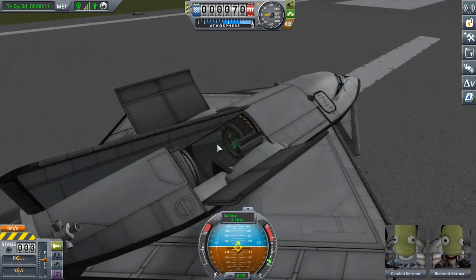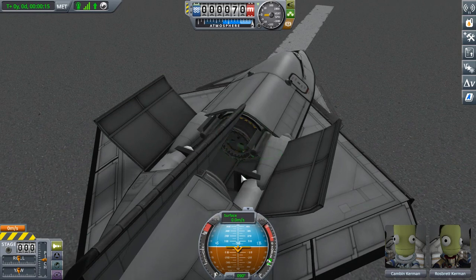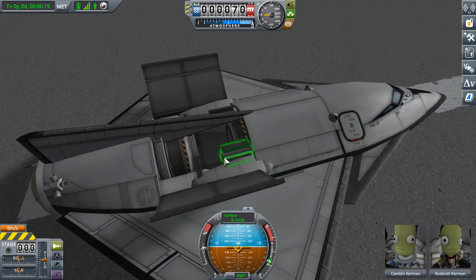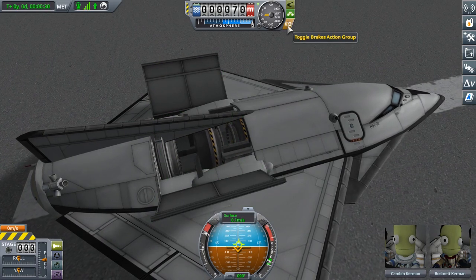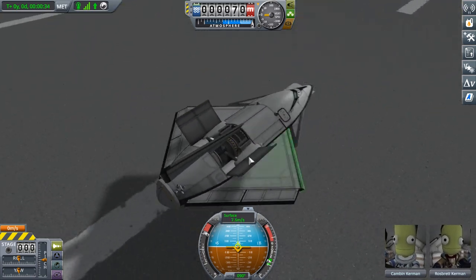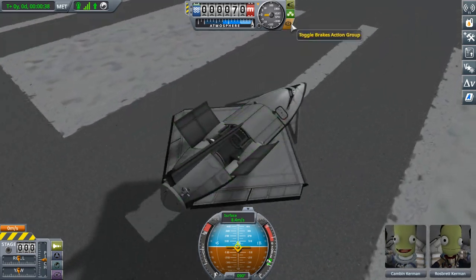They don't produce a whole lot of thrust by themselves, but when you stack up a whole bunch of them at once, you actually end up with quite a bit of force. This one actually has two rams: I have the main one for throttle, and then a smaller one for maneuvering. The smaller one produces just a little bit of thrust, and it's much more reasonable when I'm trying to finish up the end of a maneuver node or something like that.